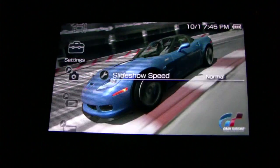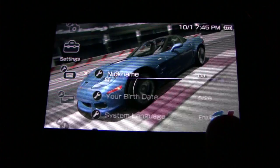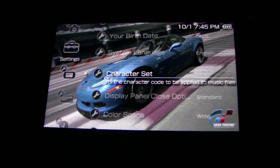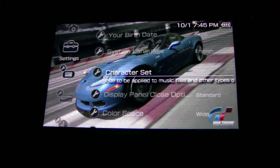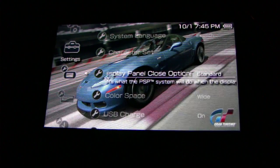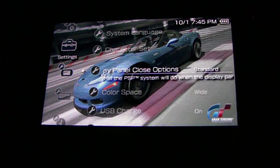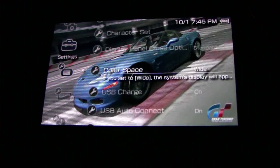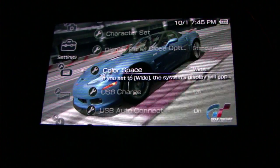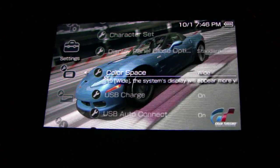In photo settings, you can change the slideshow speed. Under system settings, you can set your nickname, birthday, system language, and character code — basically a different type of language to use. You can also set what happens when the panel closes: either standard clock mode or sleep mode, which is standby. The color space option lets you change to different color types — setting it to wide looks much better.